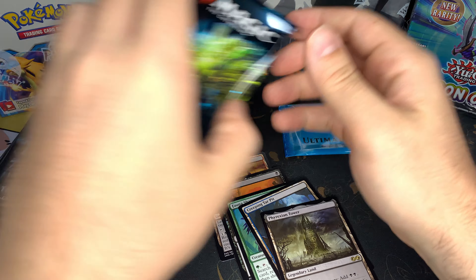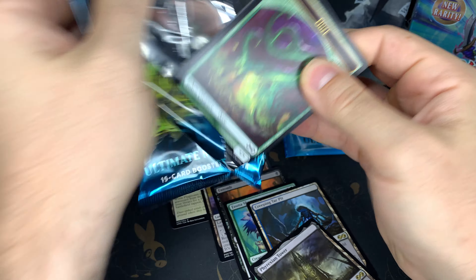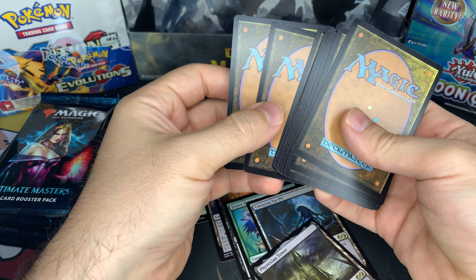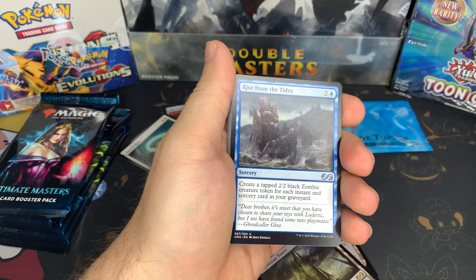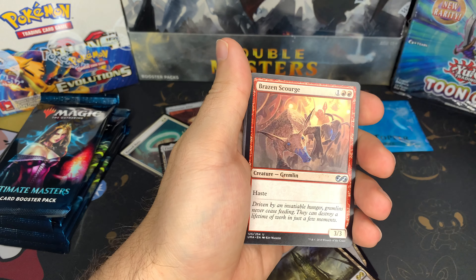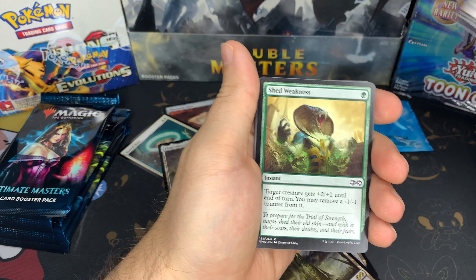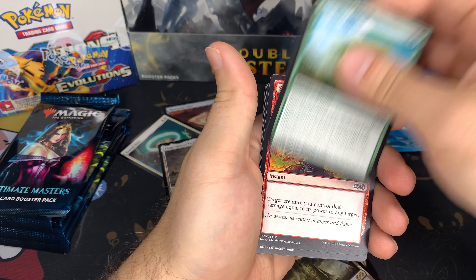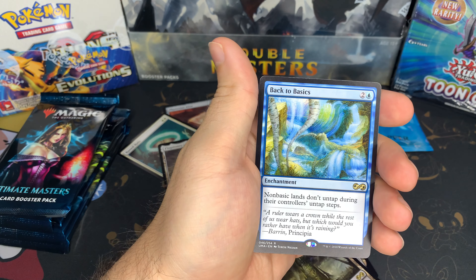Phyrexian Tower — not bad. That looks like a pretty good pool. It seems like the lands are the real value for the most part. Like the more commonly valuable pools you're going to get. Or the Ulamog. Anything part of the Eldrazi's are good in value. Sorry, I'm trying to adjust the stack next to me. Shed Weakness. But the real money maker is the Box Topper. And for the final card we have, Back to Basics.